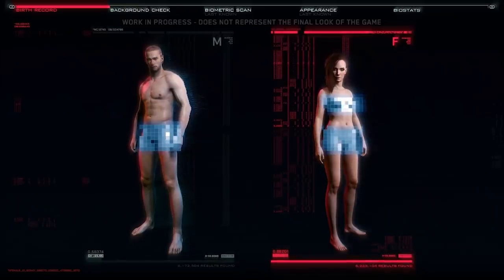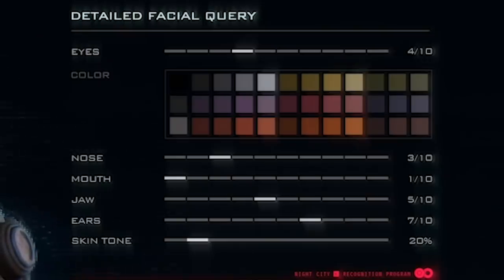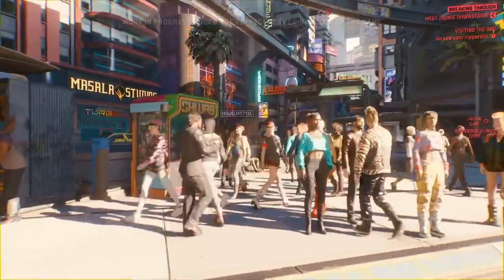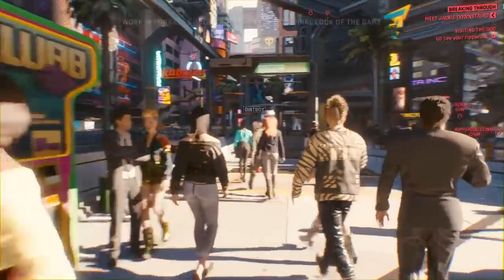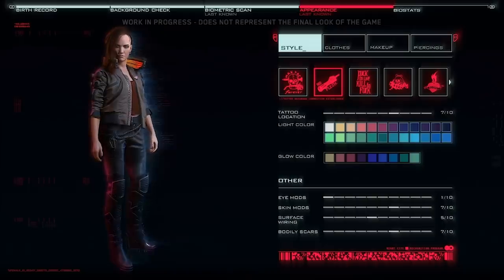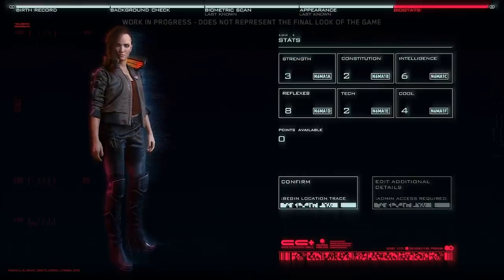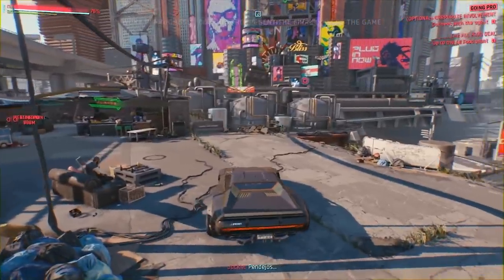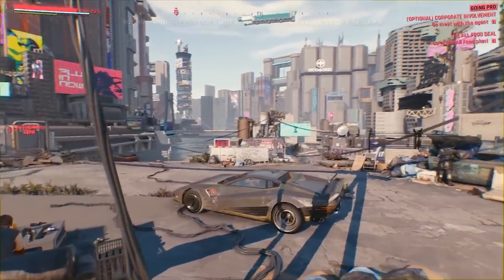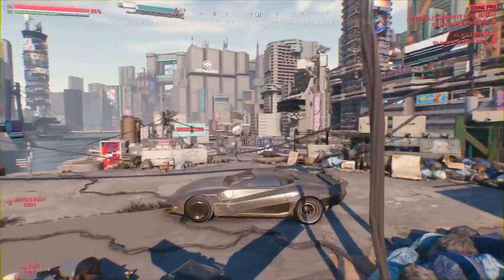Next up we have more customization — sliders, options, and clothing. The demo showed 10 different options for things like facial features and skin tones, but as detail oriented as Cyberpunk 2077 is aiming to be, I think sliders are needed to really nail the specific character details that you want. What we saw, whilst a good first introduction, needs a larger array of options to match the style versus substance motto of the Cyberpunk genre. The vibrancy of all these personal options has to match with the vibrancy of Night City.